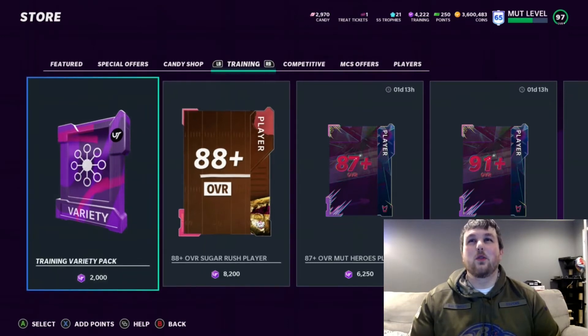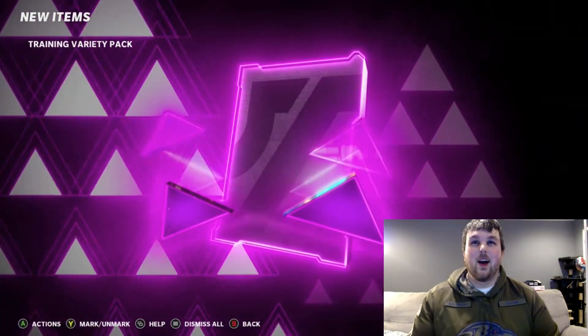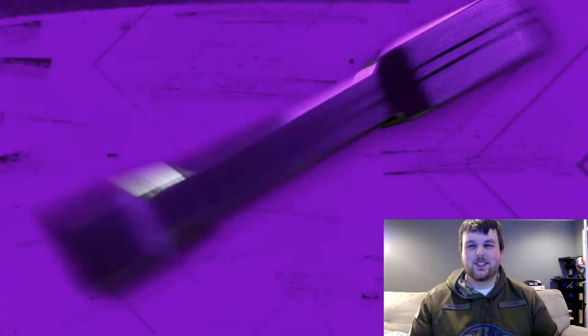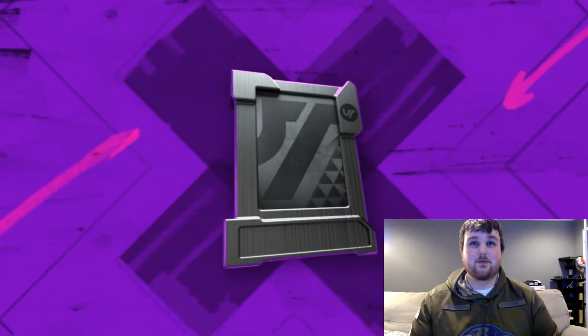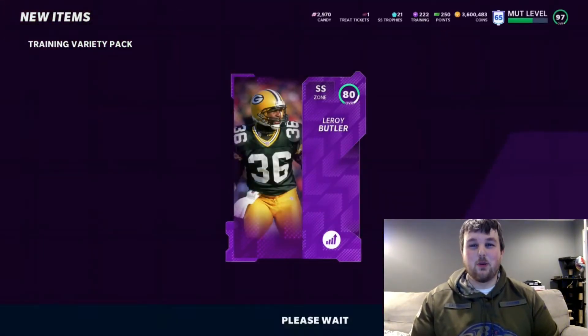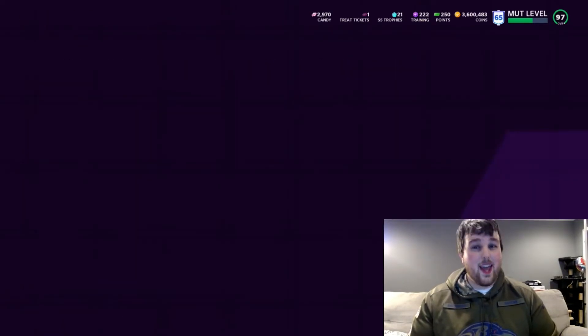We do have 4,000 training left, not enough for more re-rolls, so let's roll two training variety packs and see if we can pull an LTD off the rip. Oh, a power-up — that 74 Nick Chubb is really not what you want to see. One more pack to kill the remaining training. L's across the board there, but it is what it is. Let's go see how much candy we got.